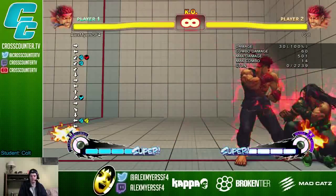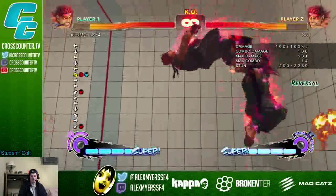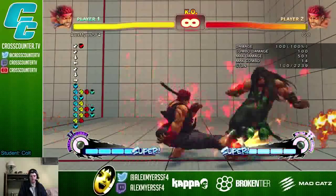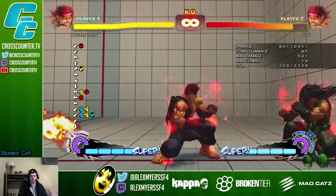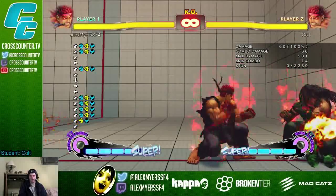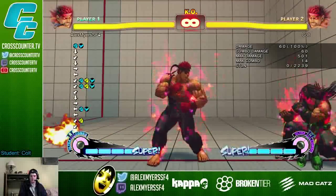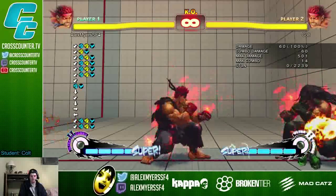People can just wake up and start mashing DP as soon as you sweep them. Say I'm trying to do my option selects and you're just gonna DP me. One way to remedy that is you can delay your crouch medium punch tech. This is called crouch medium punch tech — if they wake up with throw, you can tech their throw, and if they wake up with crouch tech, you'll hit them with the medium punch.